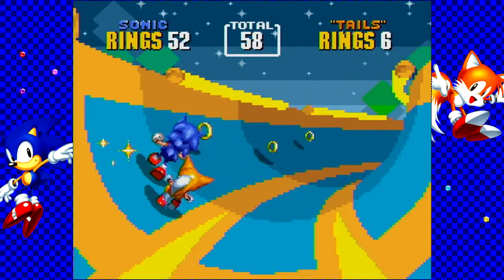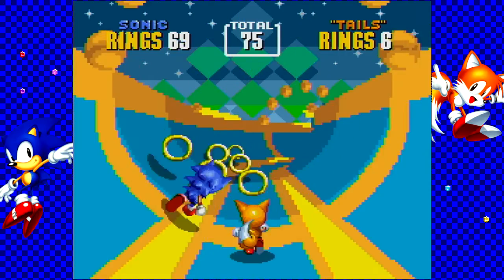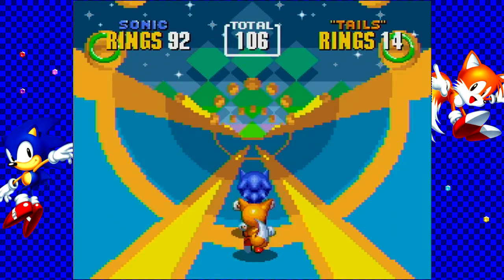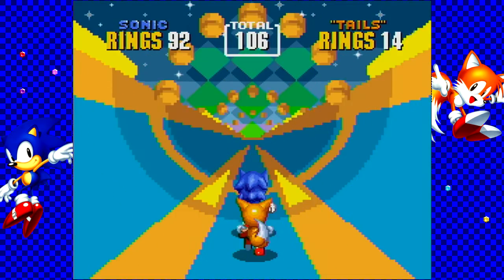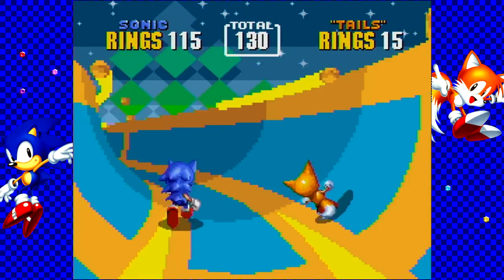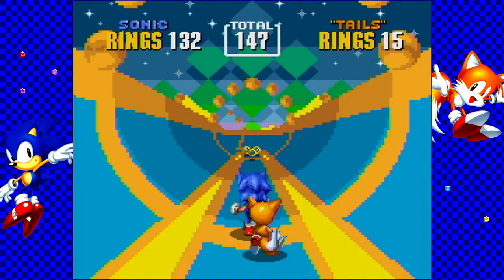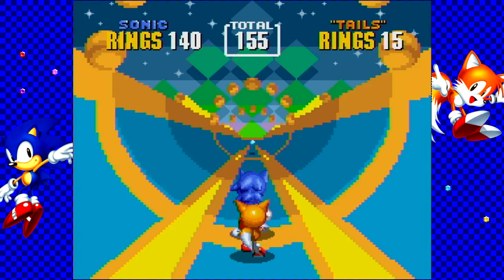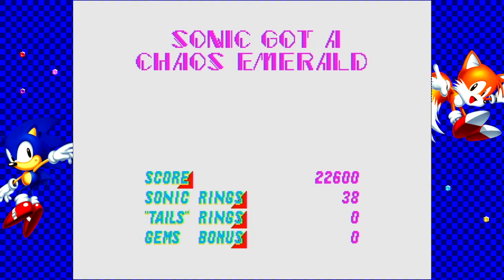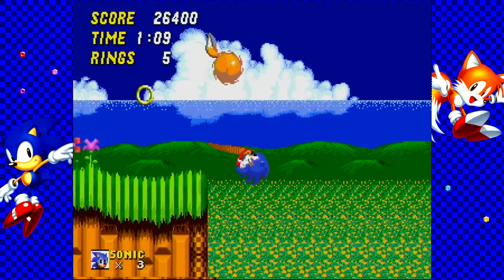Nicknamed Tails because of the fact that he has two tails — something that he was apparently bullied for. But after meeting Sonic, Tails became interested and figured he could help out Sonic somewhere. Tails was interested in Sonic's plane, the Tornado, and that's kind of how they met. But then Dr. Ivo Robotnik appeared and took over West Side Island, looking for the Chaos Emeralds in order to power his most famous and ultimate weapon ever — the Death Egg. So it was up to Sonic and Tails to stop Dr. Robotnik from getting the Chaos Emeralds and taking over the world. And that's basically the plot of Sonic 2.